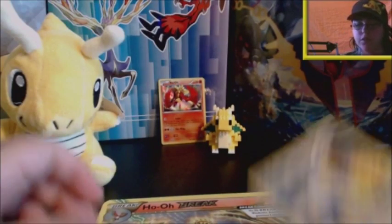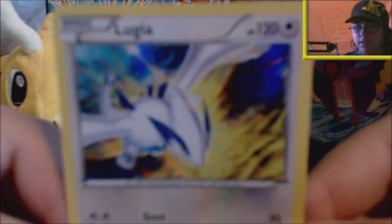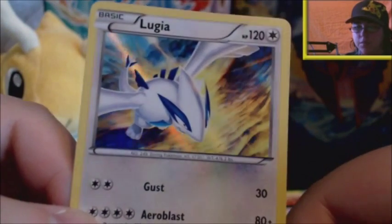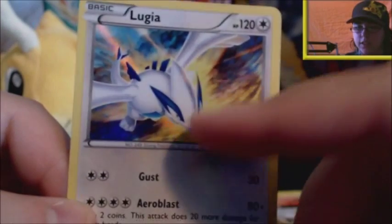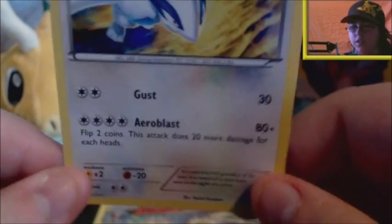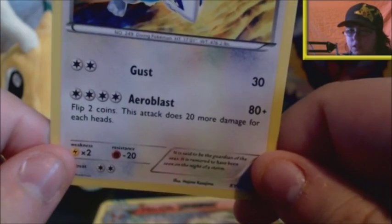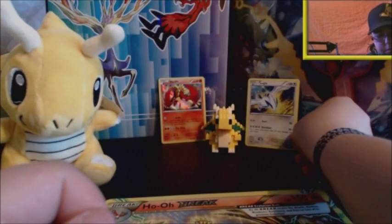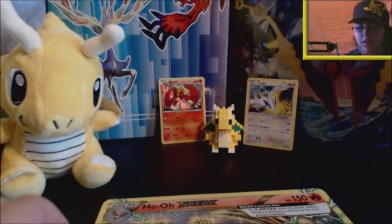The Lugia foil looks something like this — same foil as the Ho-Oh. You can see the reflection here and here. It has Gust and Aeroblast. I think that's a fairly good card; I don't know if I'd put it in a deck, but the promo number for this one is 156. Lugia and Ho-Oh there.